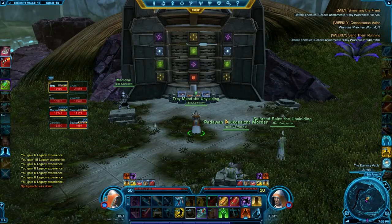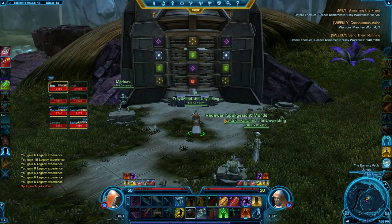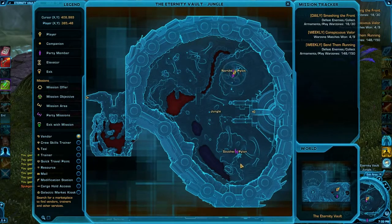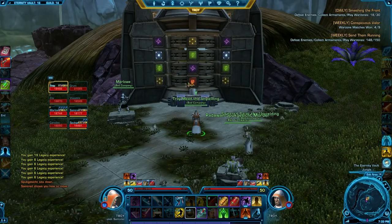This is the third fight in EV — the pylon puzzles. We set up both of our groups of four: one in the northern pylon, one in the southern pylon. The point is to solve this puzzle.